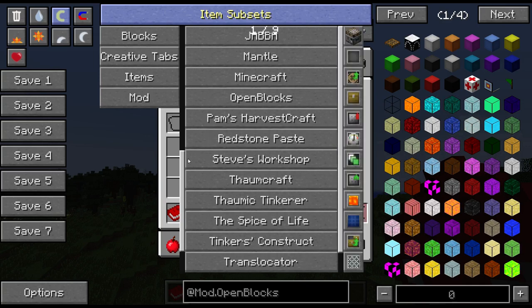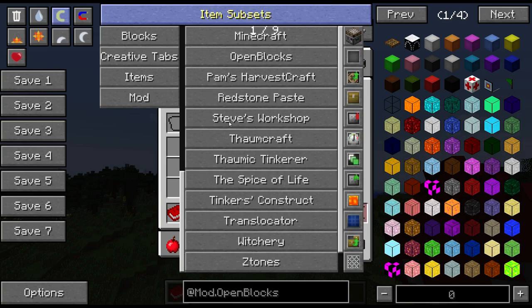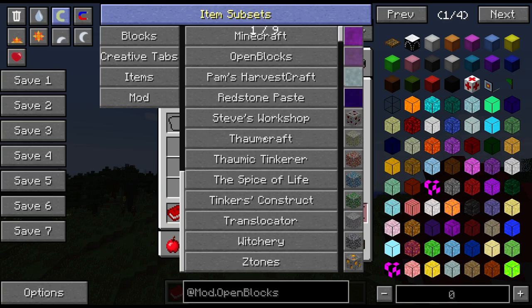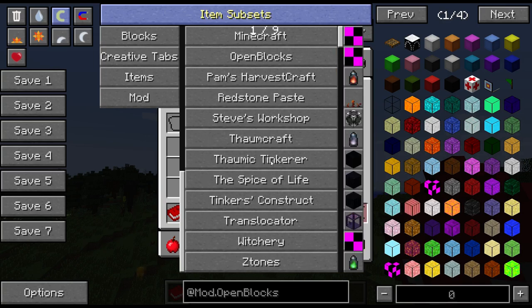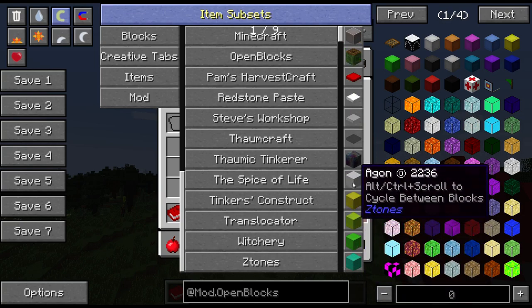Pam's Harvest Craft — lots of different types of food you can make, and you're going to want some of those to deal with the Spice of Life, which is also in the pack. Steve's Workshop is cool. Thaumcraft is another huge one. Thaumic Tinkerer goes with Thaumcraft. Tinker's we've mentioned. Witchery is huge. Z-Tones is another pretty building mod, so you get lots of decorative blocks.